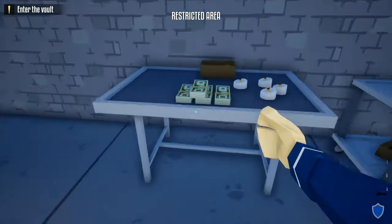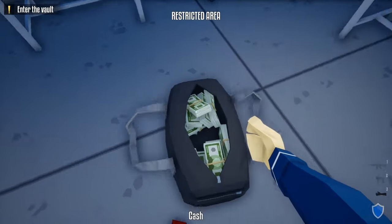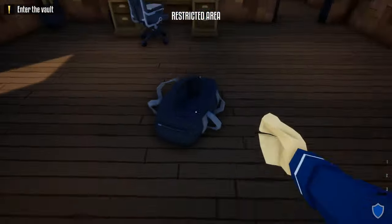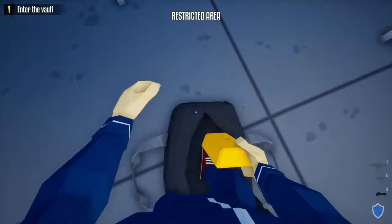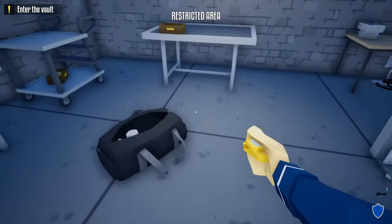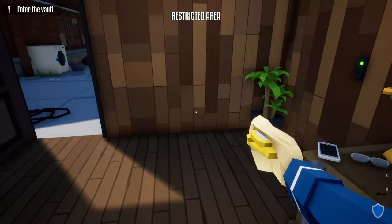I recommend having a money bag. If you have trouble fitting items, pick it up and put it down — it moves things around so you can fit more. What I like to do first is get the gold on the bottom, followed by all the diamond rings in the vault. Once we have all the diamond rings in, go for the watches next. Don't forget there is a watch on the desk — make sure you pick that up.